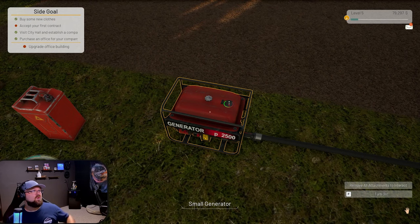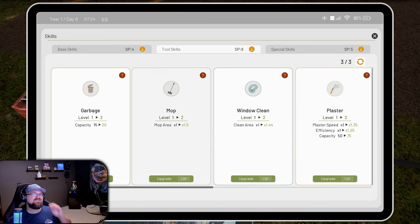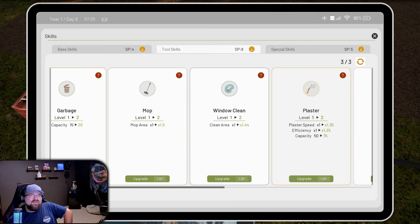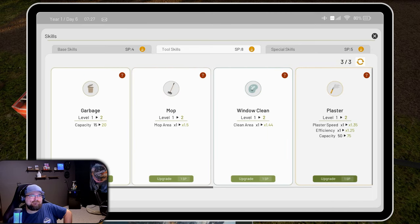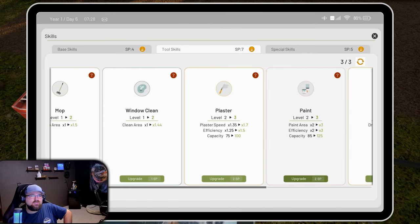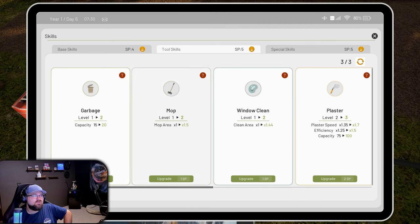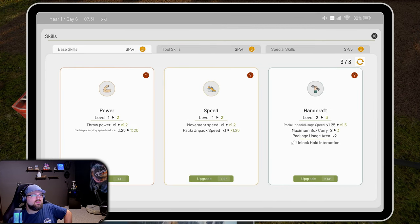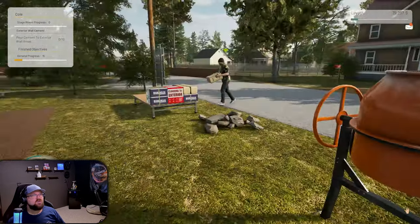Oh, I could carry two things now! I think we have multiple skill points to use. Oh yeah, look at this - we got four skill points. Tool skills - I have eight! I think it was just before you got off I went through and did my skills. Let's do some plaster, some more paint, garbage would probably be good, speed. Oh look at this, we're mixing concrete!